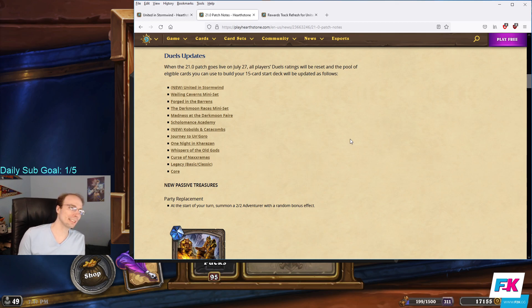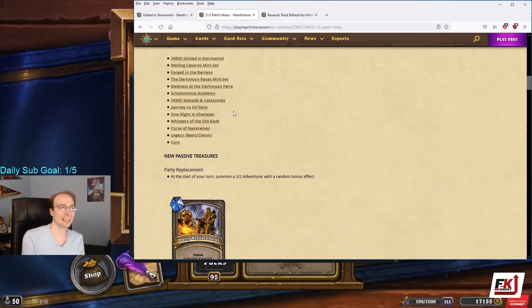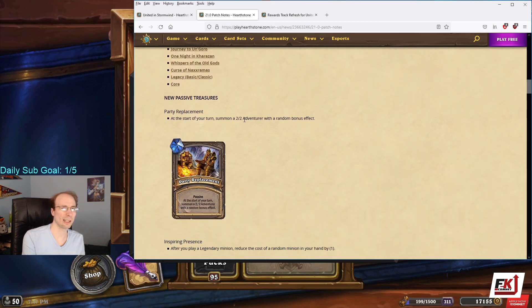Cards that you can now put into your decks, discover, and find in buckets will now also include United in Stormwind. This only affects the free legendary they gave out for now, but United in Stormwind cards will be draftable in buckets before the expansion comes out on August 3rd. Also, Kobolds and Catacombs cards you can put into your decks. I might do another video about how that impacts things, though I don't think there's a whole lot of impact.